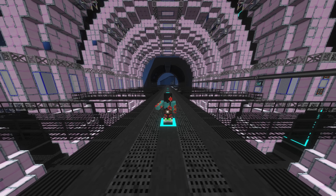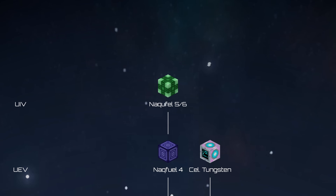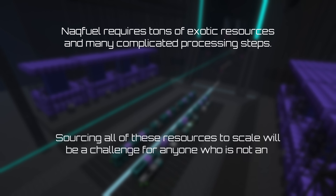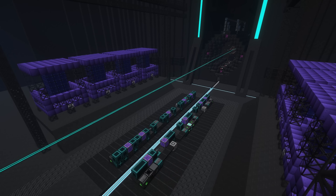I would recommend moving to NACFUEL in UEV, where its reward-to-investment ratio becomes the highest. This continues to scale well into UMV, where you can use spent fuel to transition to antimatter power production, a brand new power gen method added in 2.7. NACFUEL is incredibly strong both practically and theoretically, but can be extremely inconsistent due to the wide swath of resources and processing required to produce it. Make sure to keep those space elevator mining modules active.